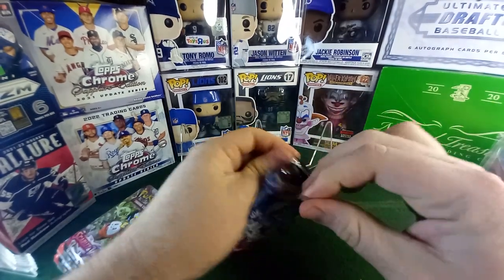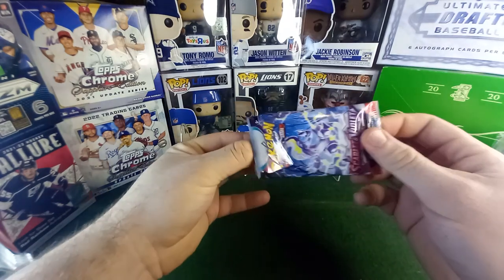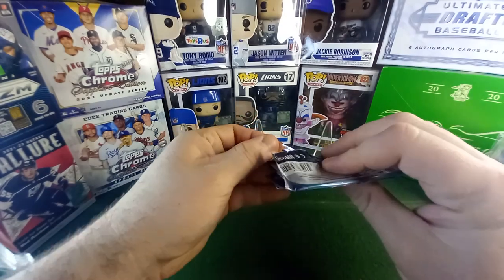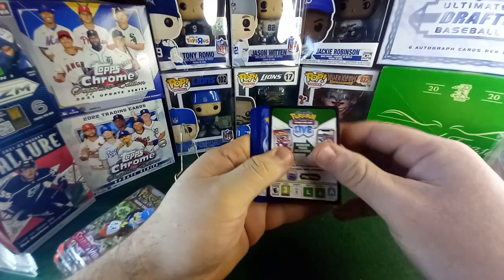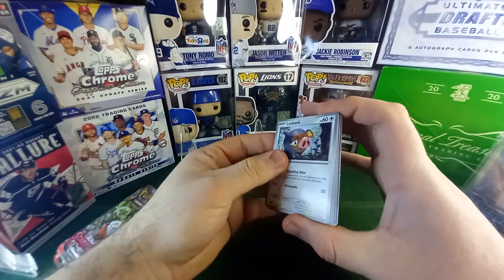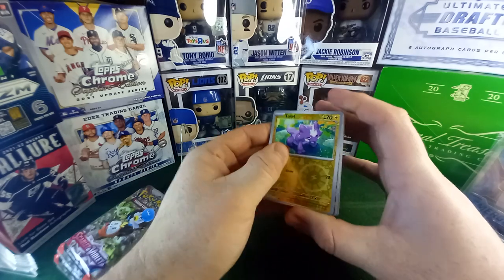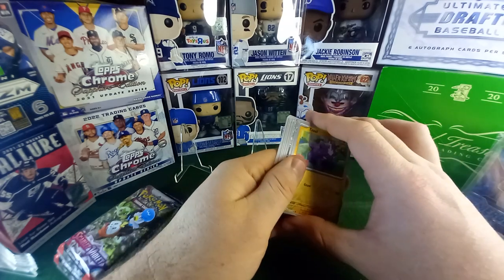I know the Japanese version came out a while back but this is the first for the U.S. There's no more Sun and Moon, no more Sword and Shield. I don't know if the code card is good — we'll find out. I thought the back was going to be different, like the Japanese version. It's still the same card back though. Looks like it might not be four cards to the front — ten additional, so it's just straight through.